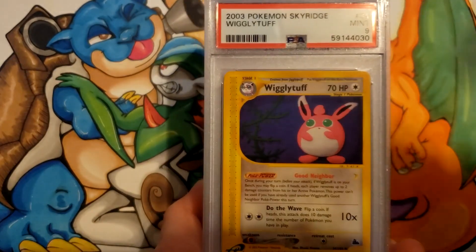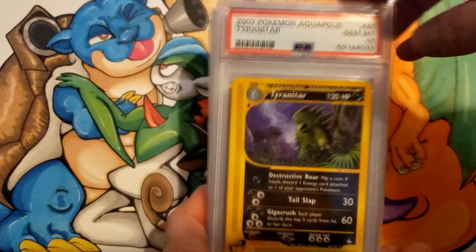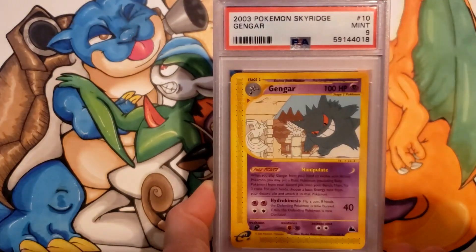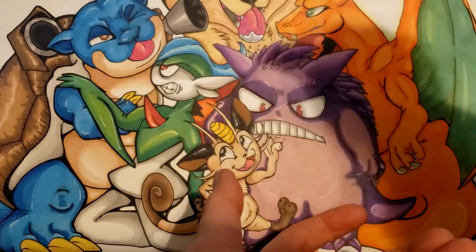Magcargo 8, Wigglytuff 9, Sudowoodo a 9, Togetic a 9, Gem 10 for Tyranitar, 9 for Umbreon, 10 for Victory Bell, 9 for Gengar, 9 for Elekid, 9 for Entei.